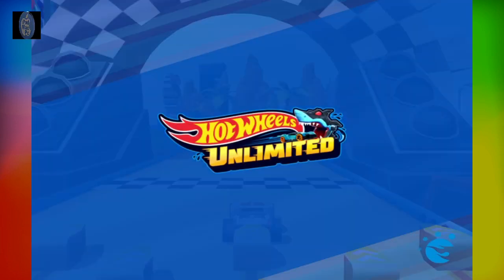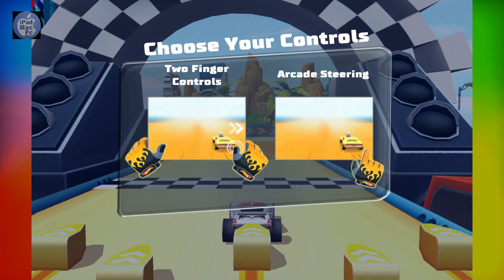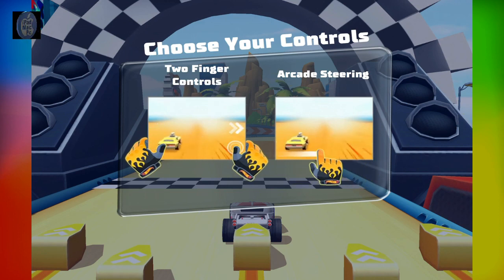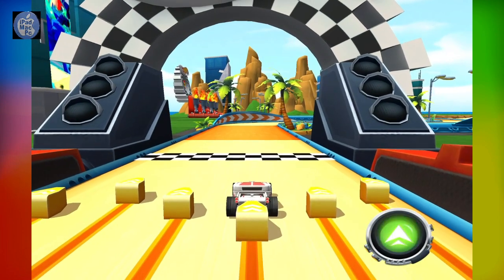Alrighty then! Just smash the go button and go get your — Two-finger controls! Here's a loaner until you get your own ride!